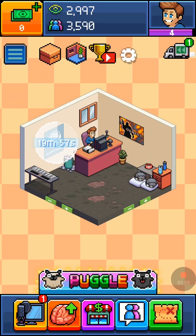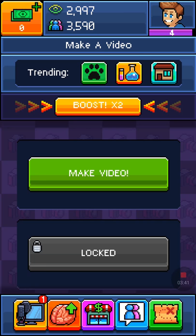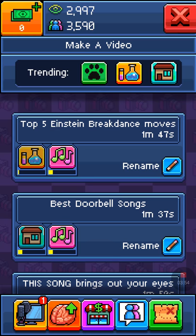It's a YouTube simulator so you obviously have to record videos. I can go to 'make a video' and pick a video. There's a trending bar up here — right now trending is things like science, lifestyle, and animals. I'm going to go with this one.